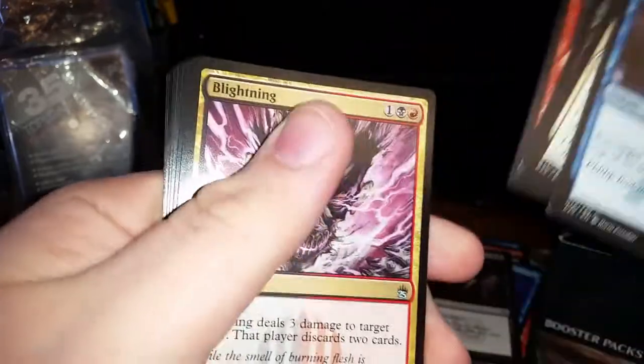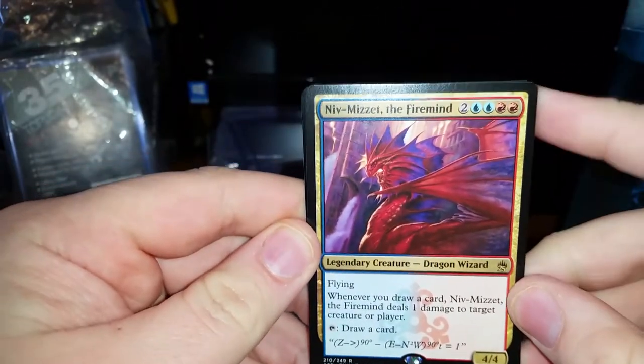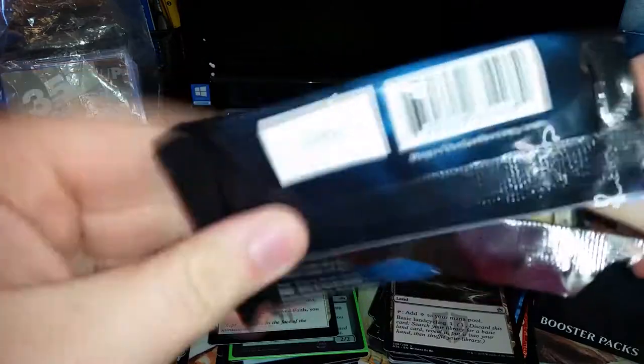Pack 10. We've got a Brainstorm, Murder. So we have a Blightning, Zoetic Cavern, another Ash Barrens, and Niv-Mizzet the Firemind — it's a 4/4 for 6 with Flying; whenever you draw a card, it deals 1 damage to a creature or player, and you can tap it to draw a card. And we have a Foil Runed Halo — the art on that is phenomenal, showing the Kraken attacking a ship. I was going to open this box regardless of all the negative hype, and I had great luck with Iconic Masters.